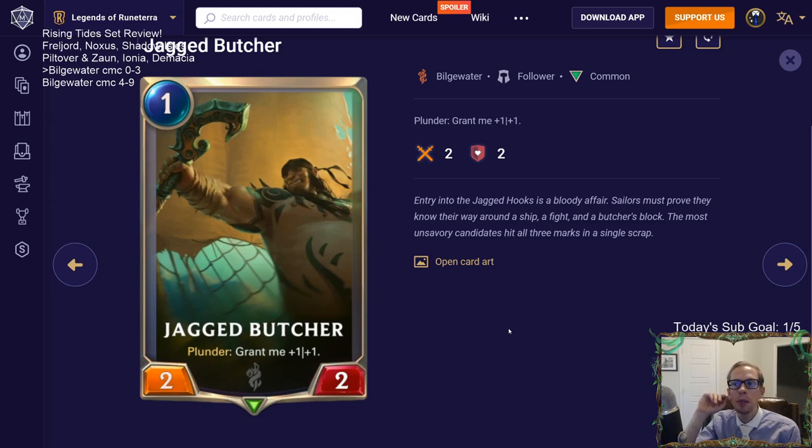Jagged Butcher is a one-mana 2/2 with Plunder: grant me +1/+1. It's a strict upgrade on Cythria from Demacia - also a one-mana 2/2. Cythria is okay but not exciting; you won't love drawing it late game. Jagged Butcher is similar - playable but not a huge upgrade. With Plunder active it becomes a 3/3, and there's a big difference between a 2/2 and a 3/3. Also, with all the things that do one damage these days, that second point of toughness is pretty good.